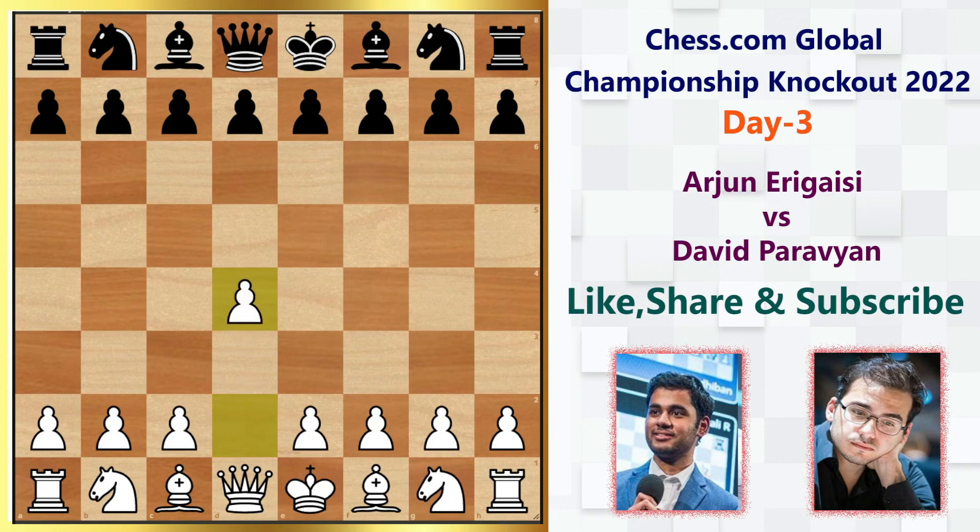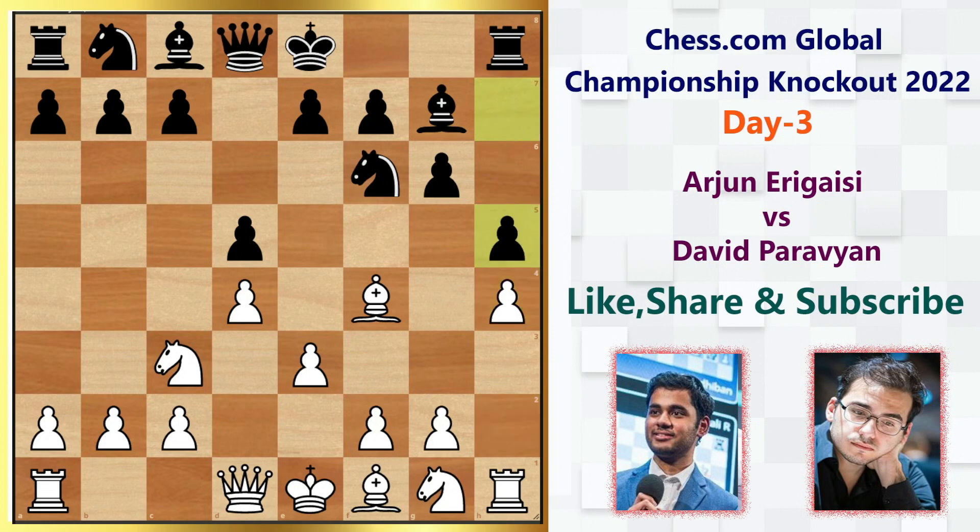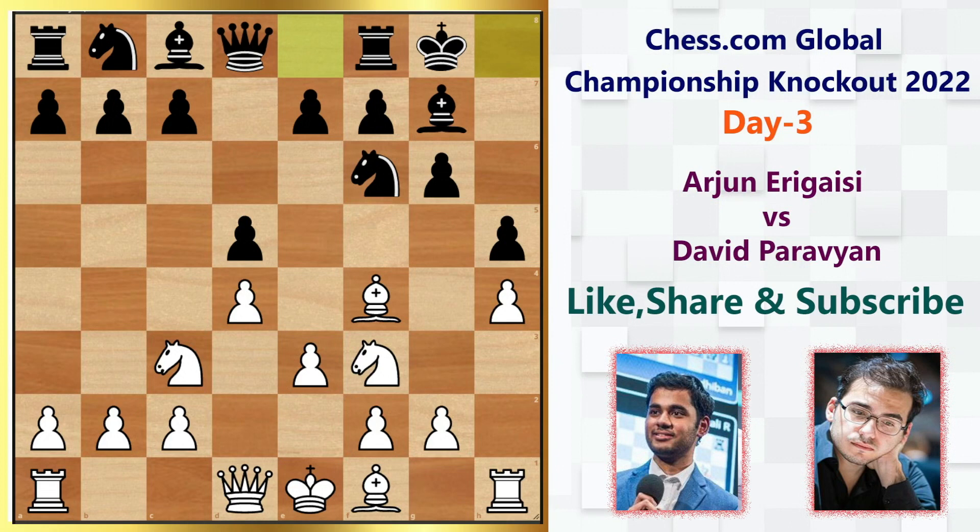Arjun was handling the white pieces. He opens the game with 1.d4, we have knight f6, bishop f4, g6 — we have the Indian Defense on board. Knight c3, d5, e3, bishop g7. White tries an early kingside attack with h4, but it's been stopped by h5. Knight f3, castles by David, and knight e5, centralizing the knight by Arjun.